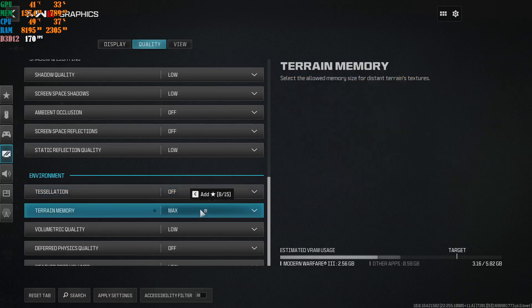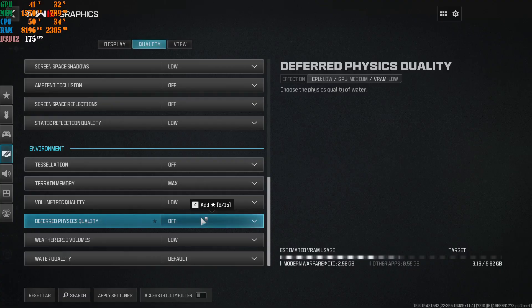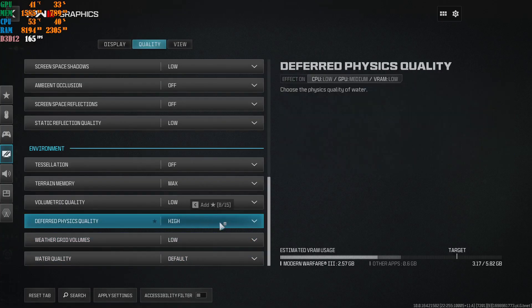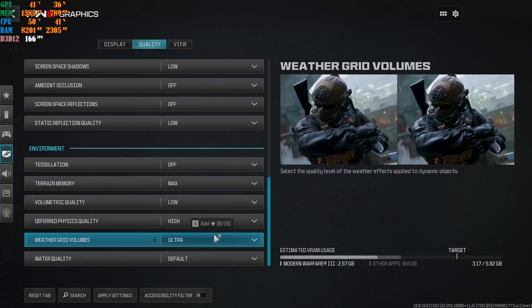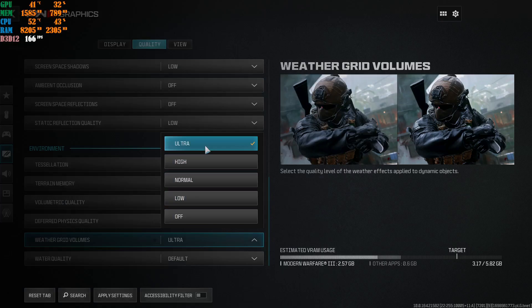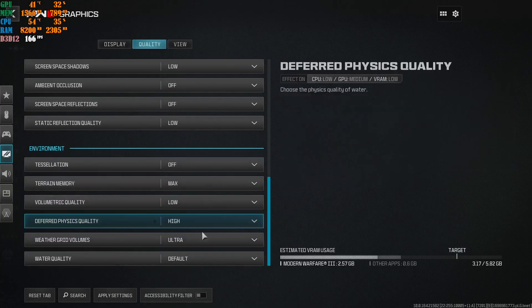Terrain memory at max - I highly recommend putting this on max regardless of what machine you're running. Volumetric quality at low. Physics can be left off, but if you're running a decent machine with good FPS, you can set physics to low or high - it doesn't eat a lot of VRAM. Weather grid volumes I don't personally use much, but since this is the campaign, I put mine at low. You could actually push it to ultra and play fine without losing frames, as it doesn't affect VRAM. Even on a budget machine you can use ultra here.